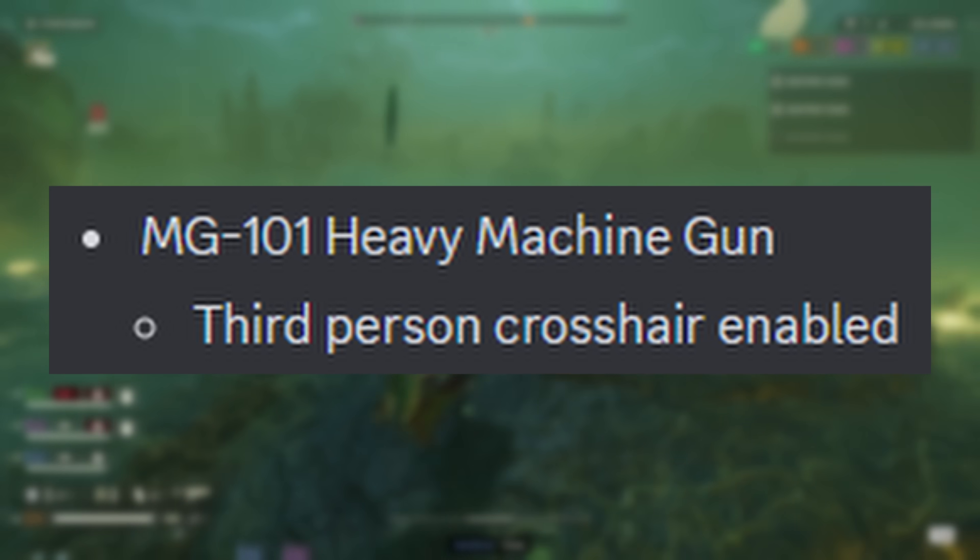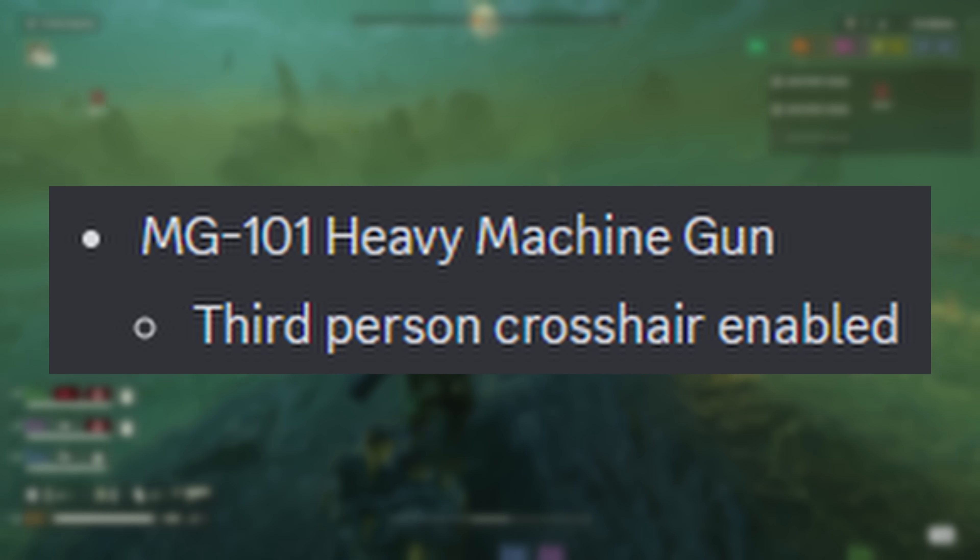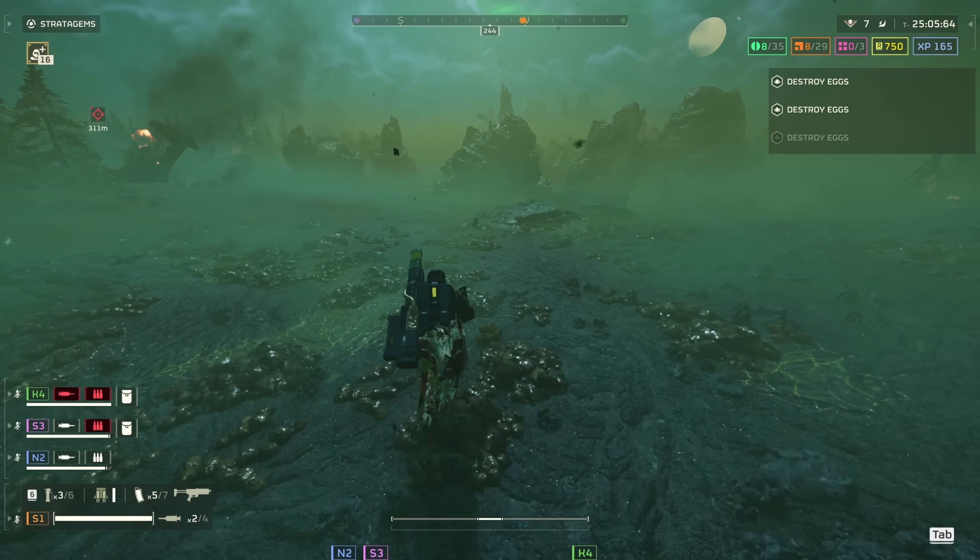MG-206 Heavy Machine Gun: third-person crosshair enabled. This is 100% an improvement to the weapon. 10 out of 10 change.